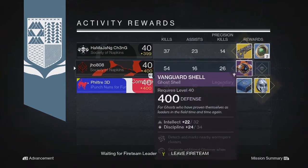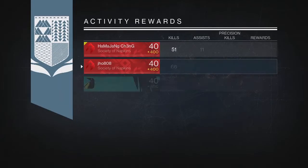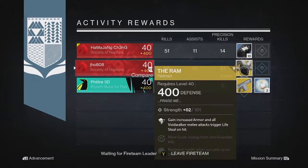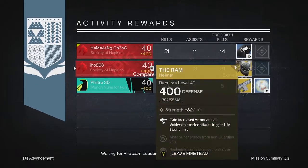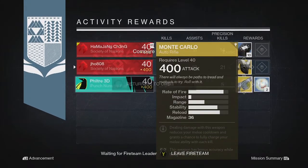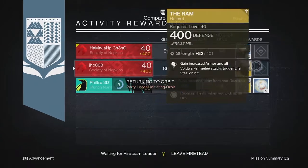Very, very unlucky in some of these Nightfalls this week. And then for the last Nightfall of the week on my Warlock, we finally got better luck and got an Exotic — we got a Ram Exotic Helmet for the Warlock. Another Exotic dropped and then my other teammate got some 3 of Coins. So not as unlucky as I did with the two Ghost Shells, but at least we got one Exotic out of the three.